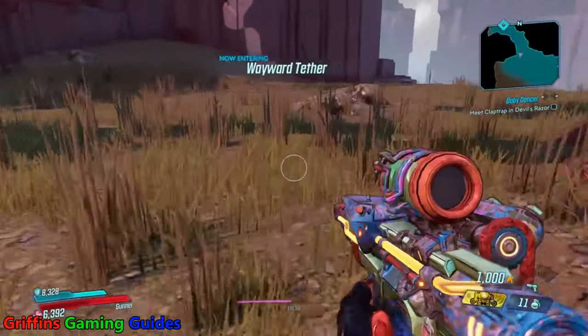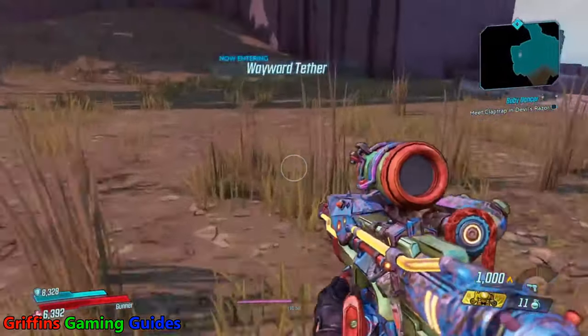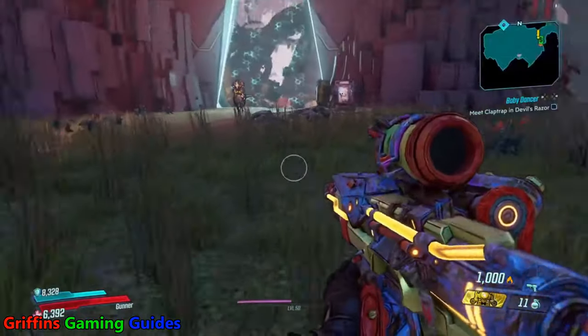Hi guys, welcome back to Griffin's Gaming Guides. Today we're going after another Borderlands 3 trophy — Master of All You Survey — where you need to discover all named locations. In total in Borderlands 3 there are 223 named locations you need to find.